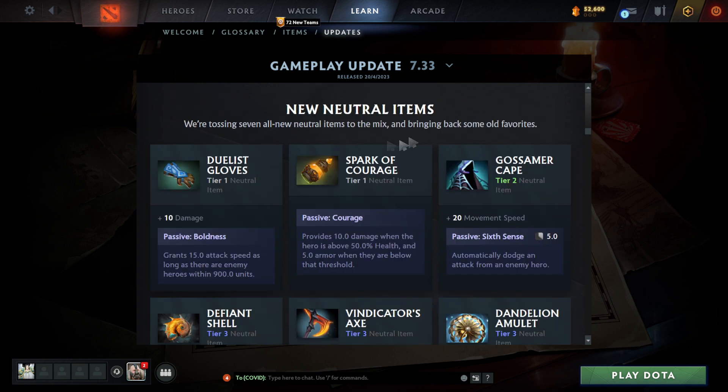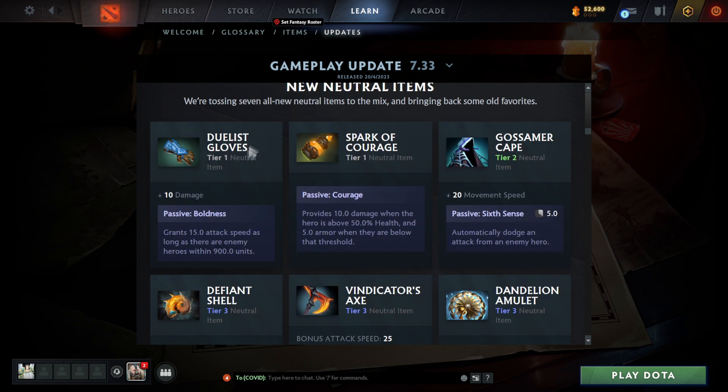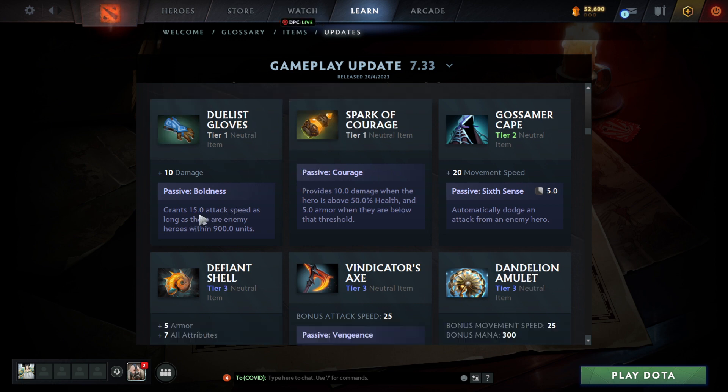Let's get straight into it. These are the new neutral items. Tier one: Duelist Gloves — grants 15 attack speed as long as there are enemy heroes within 900 units. That's actually pretty crazy for a tier one item. Spark of Courage: passive — provides 10 damage when the hero is above 50% health and five armor when they are below that threshold. That's also pretty good.